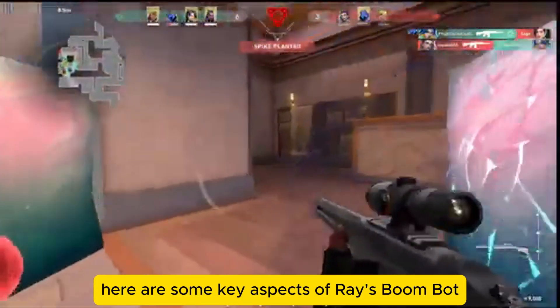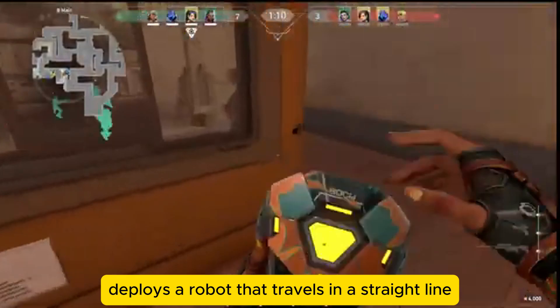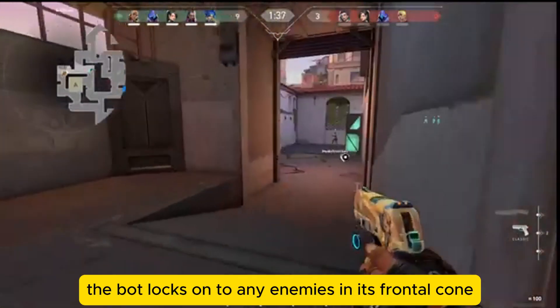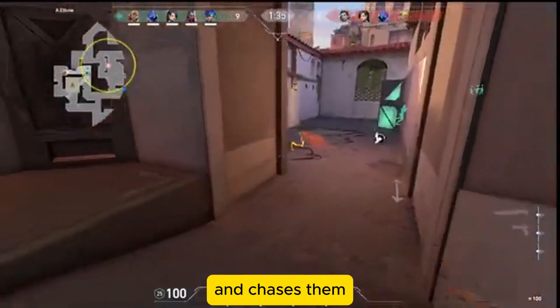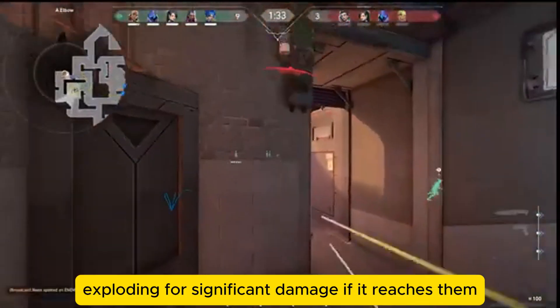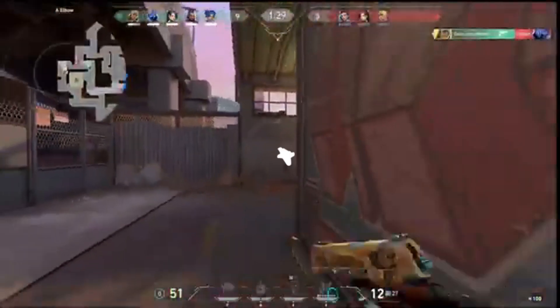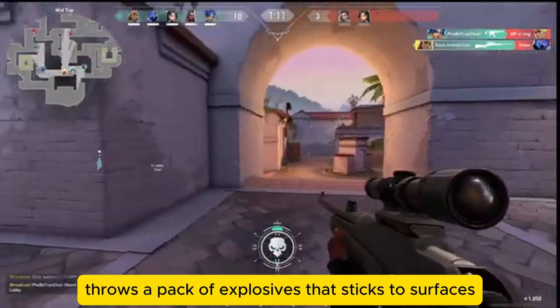Here are some key aspects of Raze. BoomBot deploys a robot that travels in a straight line, bouncing off walls. The bot locks onto any enemies in its frontal cone and chases them, exploding for significant damage if it reaches them. Blast Pack throws a pack of explosives that sticks to surfaces.